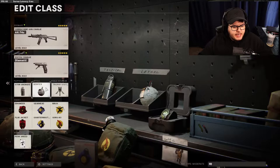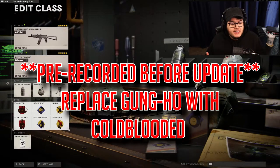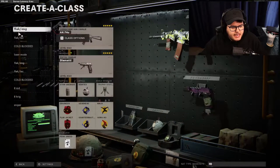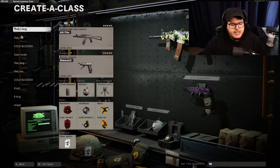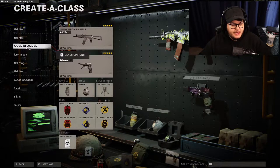I love running stun grenade over flash, Semtex, and trophy system. I have perk greed on because it's not banned, so if it's not banned we might as well use all six attachments. If you go to the very next class you'll see what I'm saying - I literally copy-pasted it. I just switched: this one has flak jacket and engineer, this one has flak jacket and tactical mask for if you don't think you need engineer.